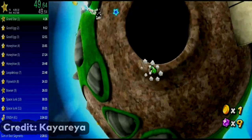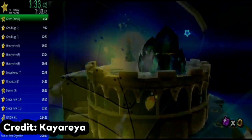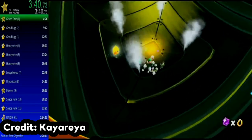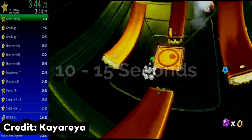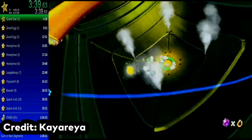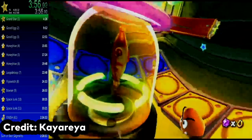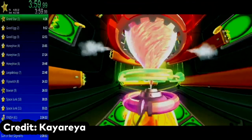Caio Rea starts off by quickly hitting the bunnies with star bits, and then simply jumping up to Rosalina. Once in the grand star room, he skips having to talk to the Luma — if you talk to the Luma, you lose around 10–15 seconds depending on what version you're playing on. When exiting the pipe, there is a 4-frame window when you land that you can jump out of, but you have to jump as soon as you land on the floor. Once Caio Rea performs the skip, he makes his way around the inside of the room, turning off all of the flip switches and collects the Grand Star.